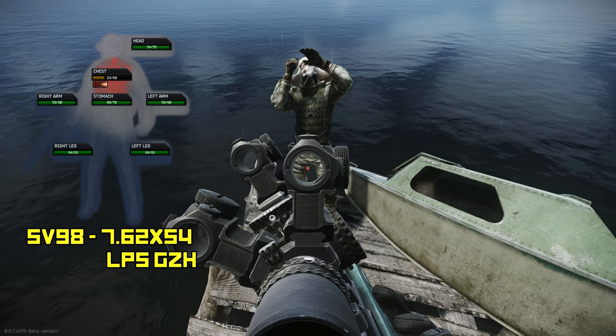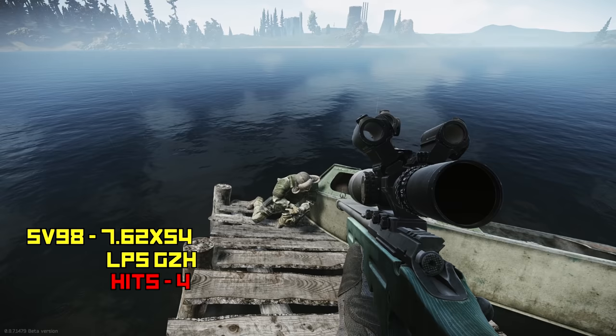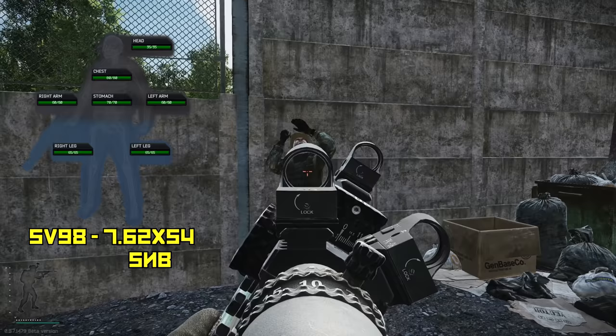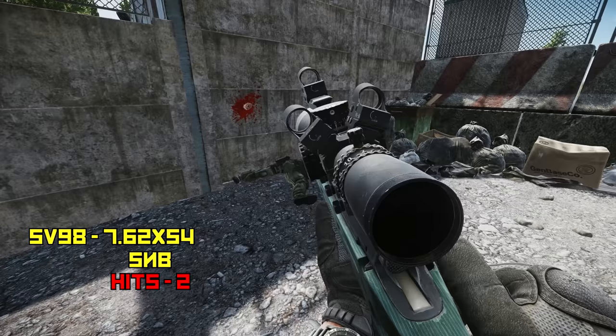We're using LPS GCH ammo, which I have not tested in any of my videos before. It took four hits. That round has 55 armor pen and 55 armor damage ratio. It took four shots, and I thought before testing it would three-shot or two-shot — kind of like the SNB does.